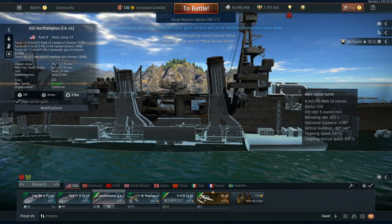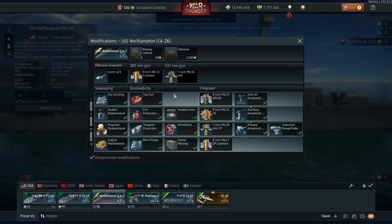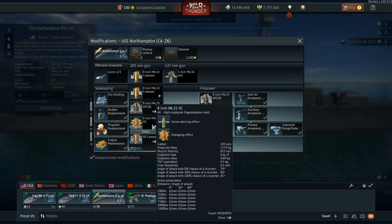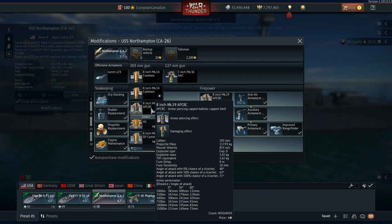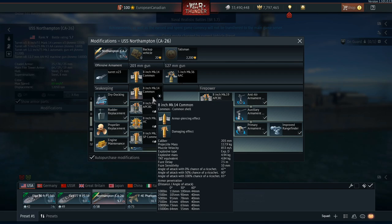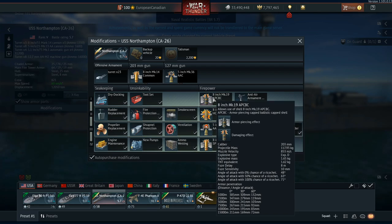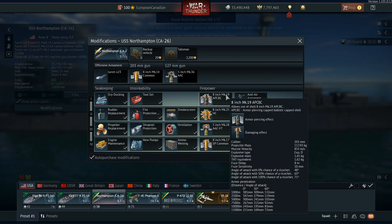That's not too bad — not the best in the game, not the worst. They do have good guidance and good muzzle velocity. With its 203s, this machine can fire the Mark 14 Common, APCBC, an HC high-explosive shell, and the SP Common, which is a kind of hybrid shell. The APCBC penetrates 385, 309, and 132 millimeters. The others pen 116, 144, and 138 at various ranges, and the HE is just 62 across the board. Thankfully, the APCBC is a first-rank modification, so you can get your firepower online pretty early.